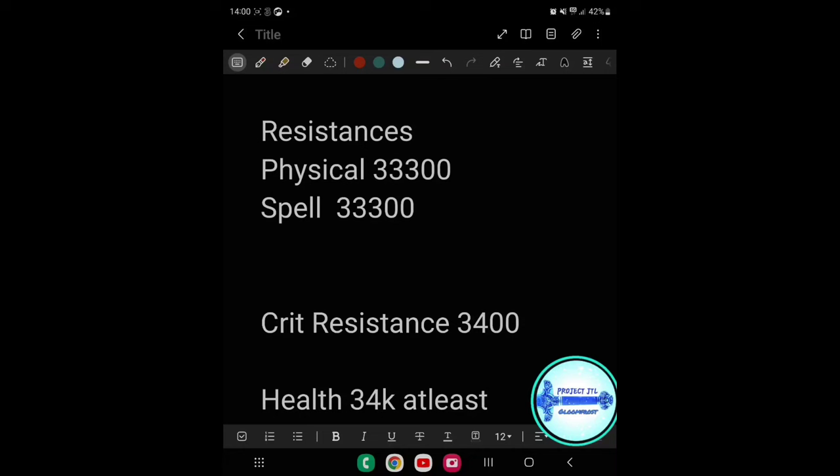The new set - I think it's Nibbony Bay - gives you around four or five hundred critical resistance per piece, so you can easily hit that target. So the first two points are: get your physical and spell resistance to at least 33k, and your critical resistance over 3,000. That's your baseline.